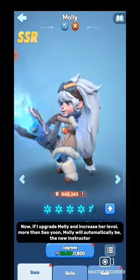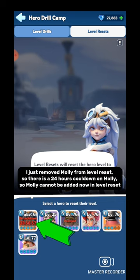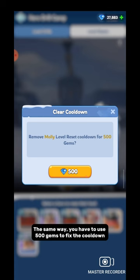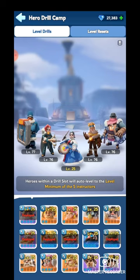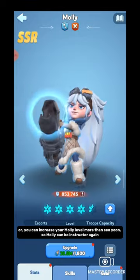Now, if I upgrade Molly to a level higher than Seiyou, Molly will automatically become the new Instructor. But there is a problem — I just removed Molly from Level Reset, so there is a 24-hour cooldown on Molly and she cannot be added back to Level Reset right now. Don't worry — you can fix the cooldown just like Level Drill cooldown, using 500 gems. The cooldown is now fixed. If you want to add Molly back as Instructor, you can either remove Seiyou from Level Reset, or increase Molly's level above Seiyou so Molly becomes Instructor again.